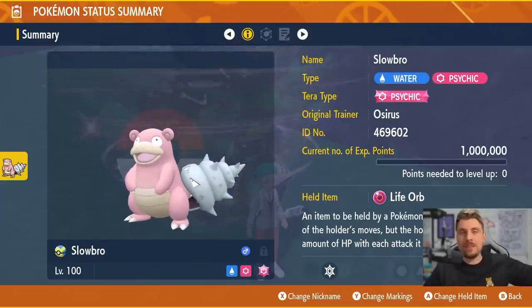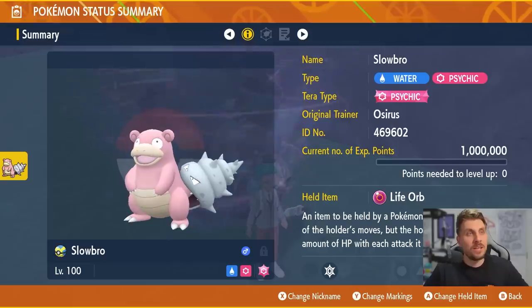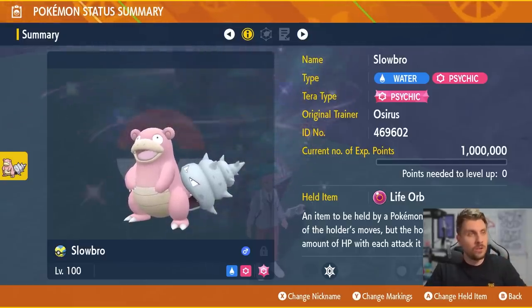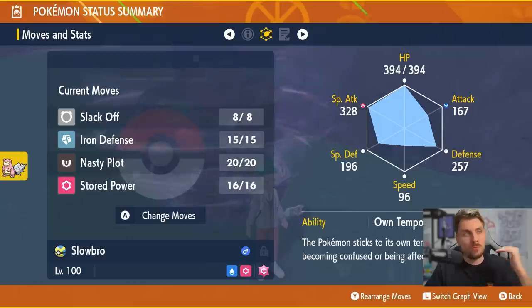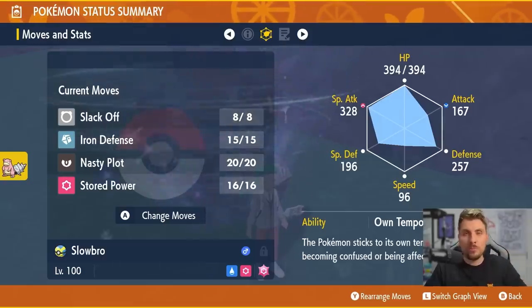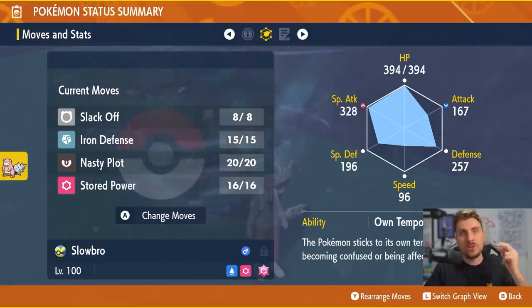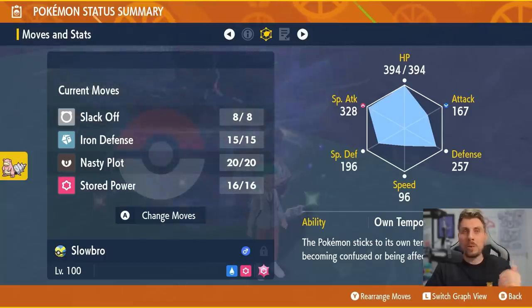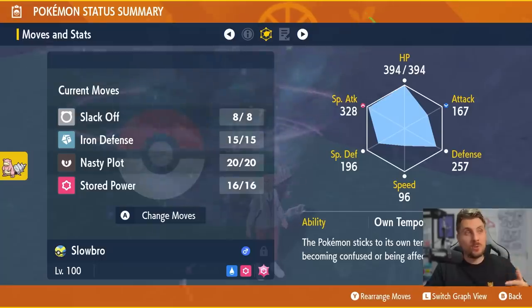The Pokemon you're going to want to use is Slowbro. Make sure it has the Psychic tera type. You're going to want to attach the Life Orb — that is the item you want on this Pokemon to give it a bit of extra power. The important moveset is: Slack Off for recovery, Iron Defense to boost your defense stat by two stages every time you use it, and Nasty Plot to boost your special attack by two stages.